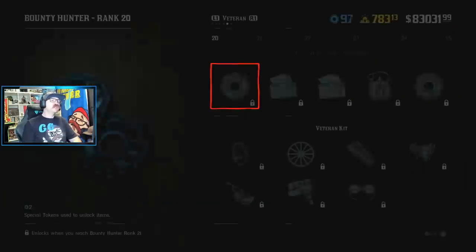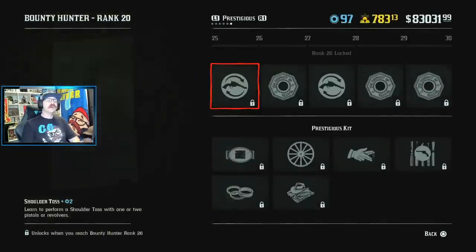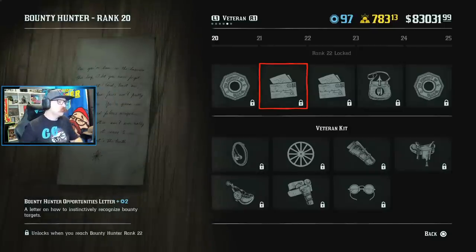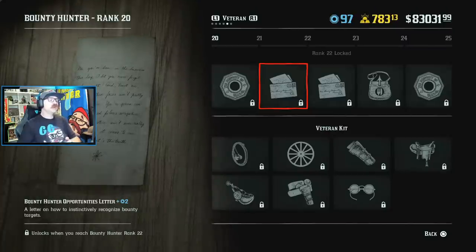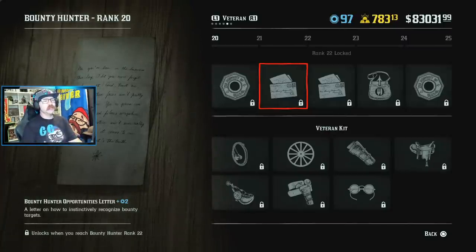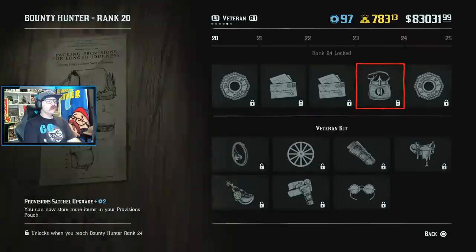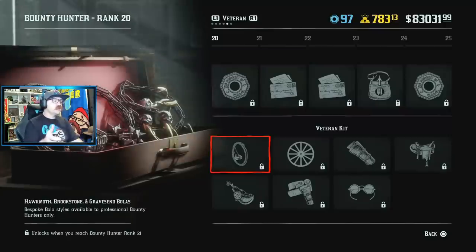The veteran level is ranked 20 through 25, and then we have the prestigious level, 25 through 30. Inside the veteran level we have some pretty cool stuff to unlock. There's the bounty hunter opportunities letter — a letter on how to instinctively recognize bounty targets. Maybe there'll be some bounty targets out in free roam, or maybe inside bounties they just automatically glow for you. We also have player bounty prospects and more stuff to get player bounties working. There's also a satchel upgrade.